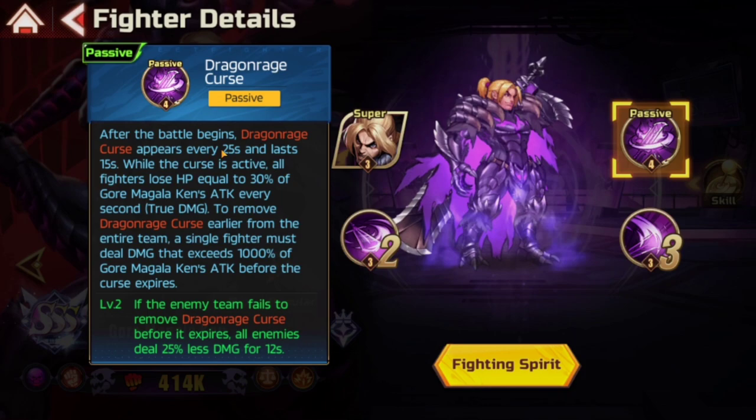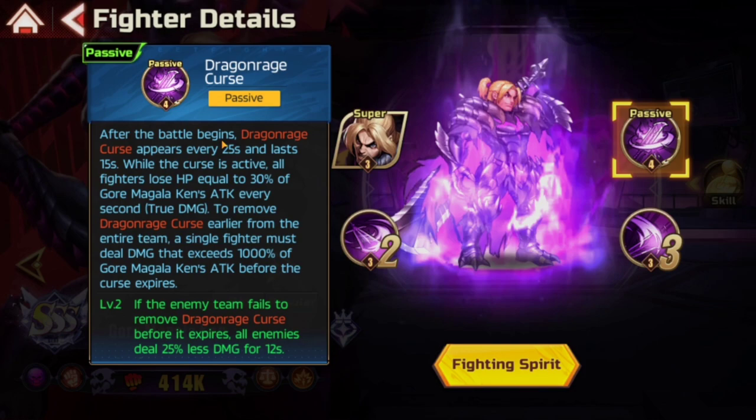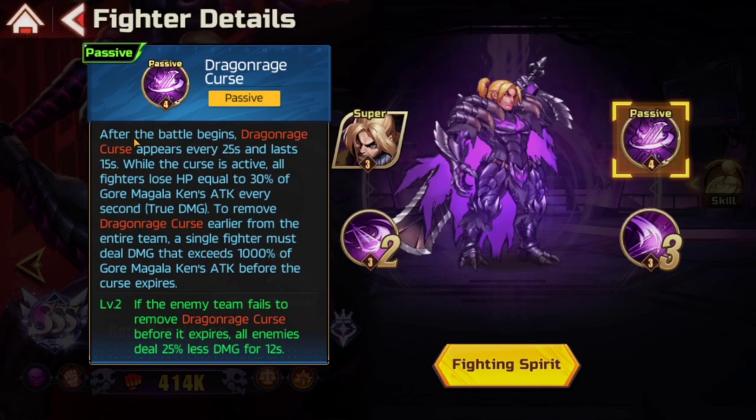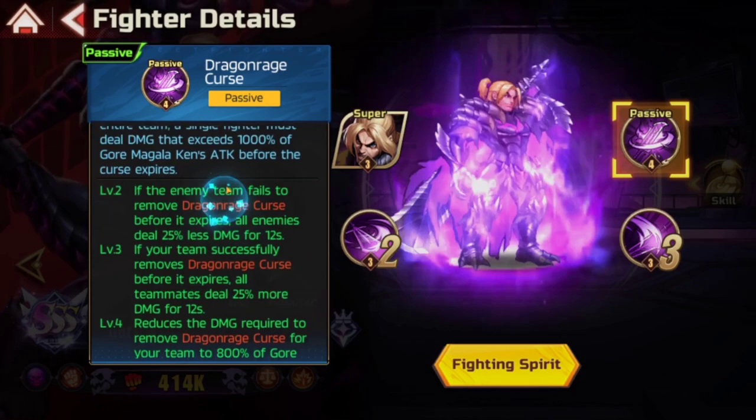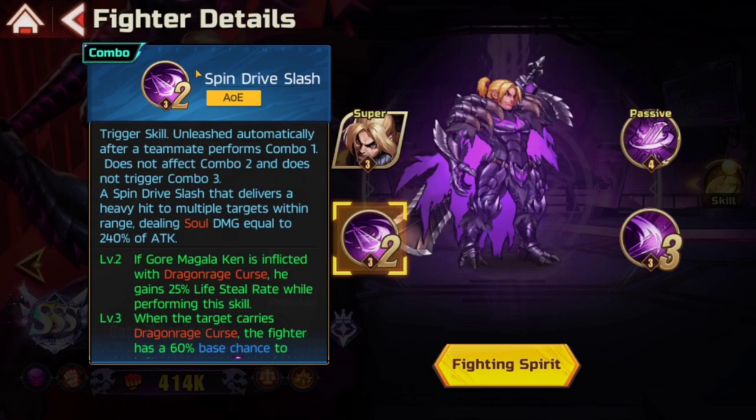It triggers every 25 seconds — I don't know how long battles usually last, like do battles usually last 25 seconds? I feel like they don't for the most part. And then it lasts 15 seconds, so you have 15 seconds to remove it. His passive skill looks cool overall.